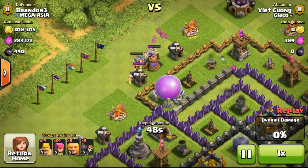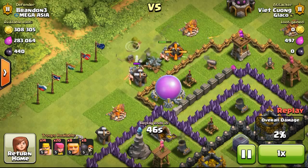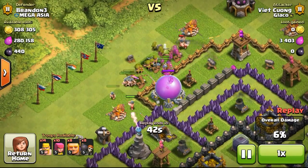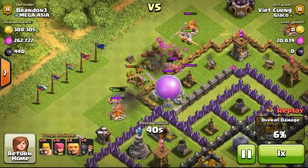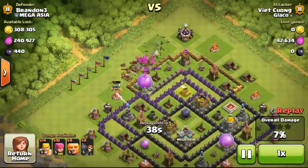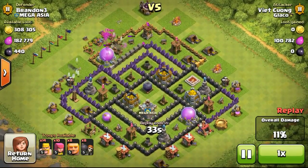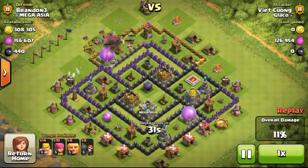Now going ahead to watch the defensive replay. What happened was this guy was using barbarians, archers, giants, and some wall breakers — not even having any clan castle troops with him. Maybe he forgot to request troops, or he used them in the previous raid and didn't get new ones for this one.